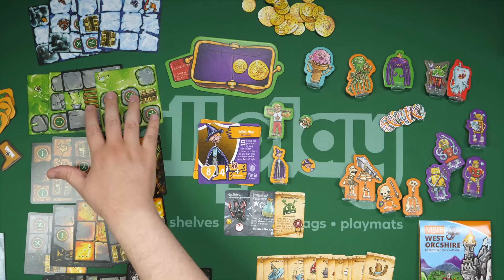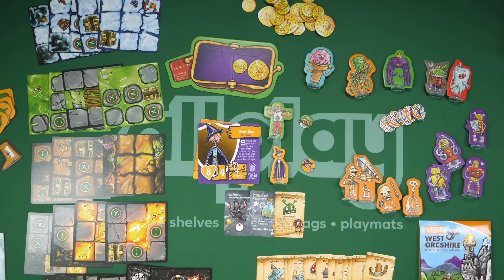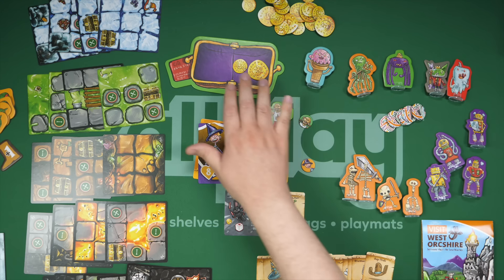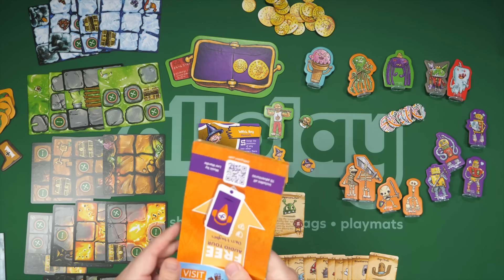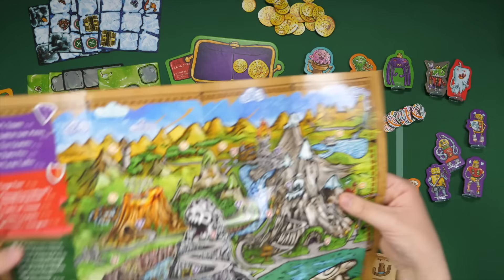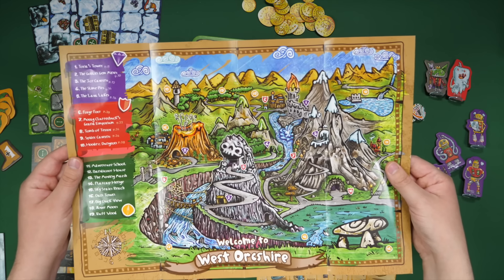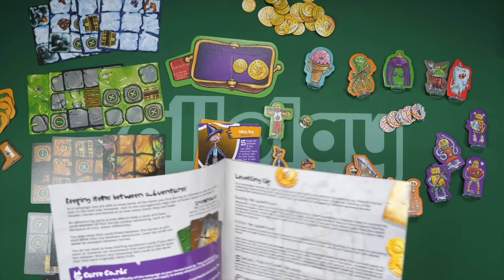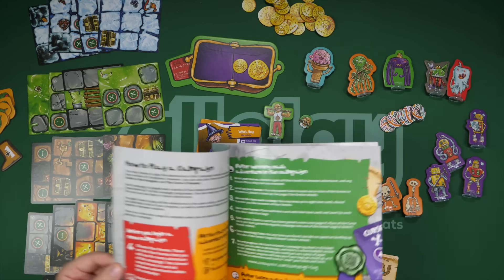You're going to see more terrain cards matching different types of terrains that involve the new scenarios — there's lava, ooey gooey slime, ice, and such. There are four new characters, new types of monsters you'll be fighting with their own types of cards and bosses, and a few extra mechanisms. But first I want to show this delightful Visit West Orkshire travel poster, which has two purposes: one, it is hilarious with fantastic great humorous touches; but it's also actually a map of West Orkshire showing you the locations of the different quests you'll be going on. And there's going to be a few new keywords — Entangled, Enchanted, and such.